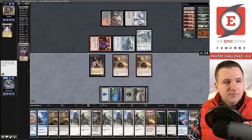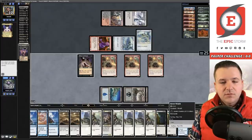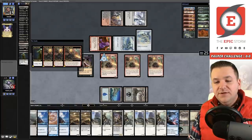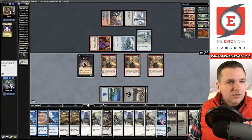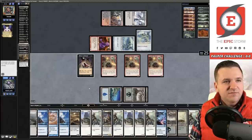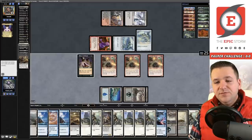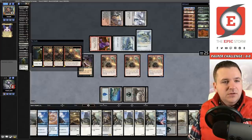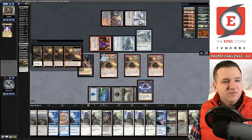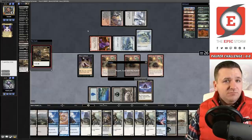Eight cards left. Cycle Street Wraith — we have one left in the deck since we've only found three so far. Looks like we're deterministic at this point — enough mana floating and three cycles available. Defeating Affinity in round one! Lotus Petal — wasn't even thinking about those. Cycle Street Wraith, white Petal, cycle another Horror of the Broken Lands — that's going to do it. Match one: Cycle Storm over Affinity!